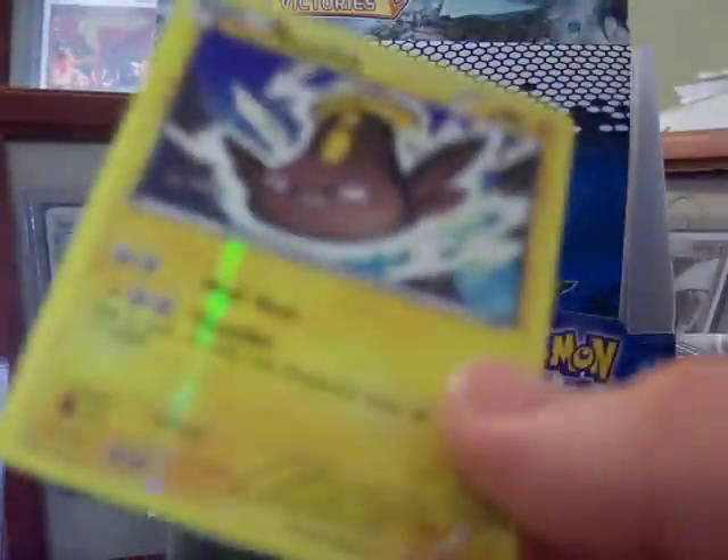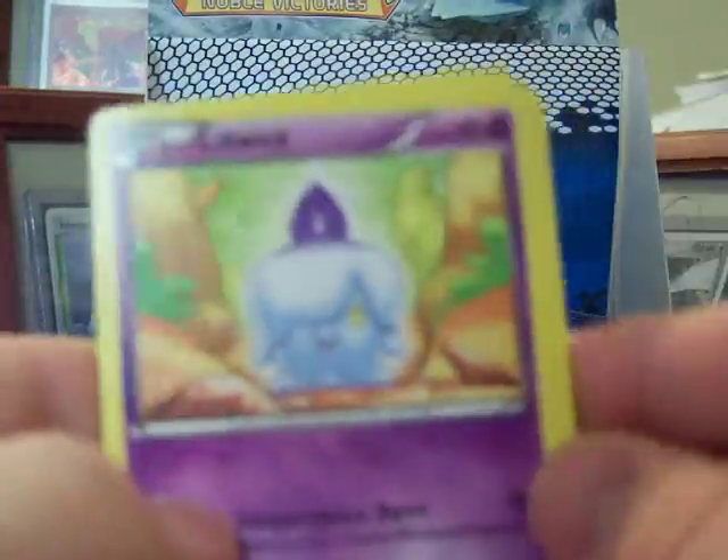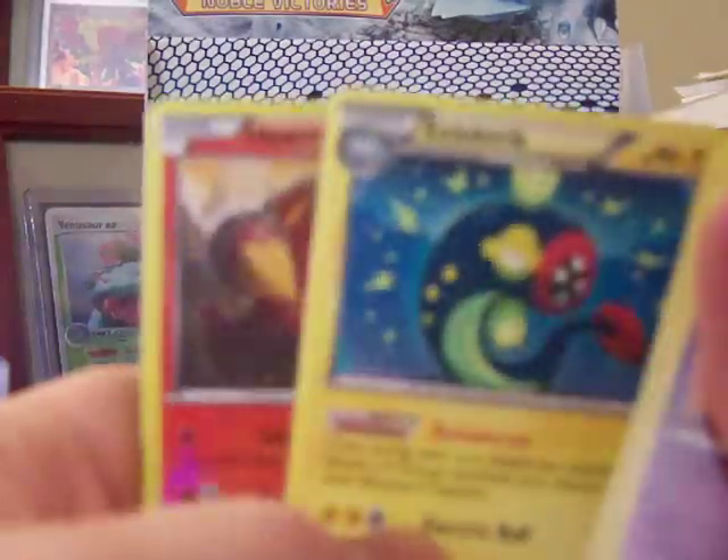Come on, Hydreigon - triple headed dragon beast time. I actually think one of the packs I opened had the cards in backwards, which is weird. Reverse Heatmor, that's cool. And a Beheeyem, which is a duplicate - the one that I've already pulled.